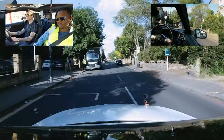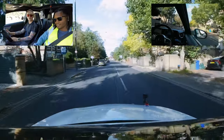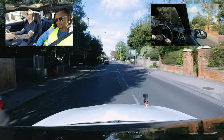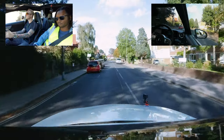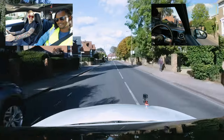Mark asks Scott to pull over to a safe place. Scott comments it's like when they were in Barnet and Mark didn't know where the safe places were. Mark notes there's an unexpected road there and tells Scott to carry on for now and find somewhere more comfortable ahead.